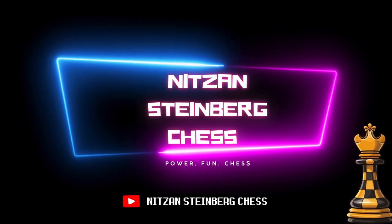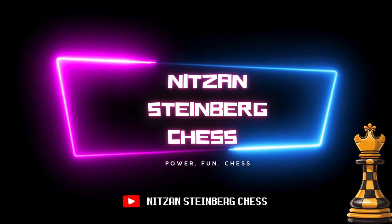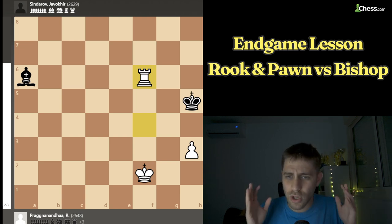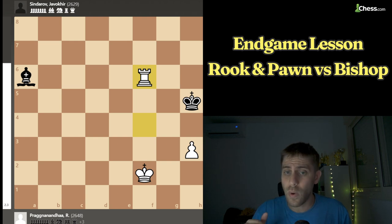In this video you will learn how to win with rook and H pawn against the bishop from one of the best players in history, the Grandmaster from India, Pragananda. Hello everyone and welcome back! Today we will see a match between India against Uzbekistan with white pieces, Pragananda against Sindarov. This game was played two years ago in the Olympics 2022. This position is very difficult to win — I must admit I learned how to do it only two years ago, despite playing 20 years in my career. So it's really interesting and we will learn a lot here.